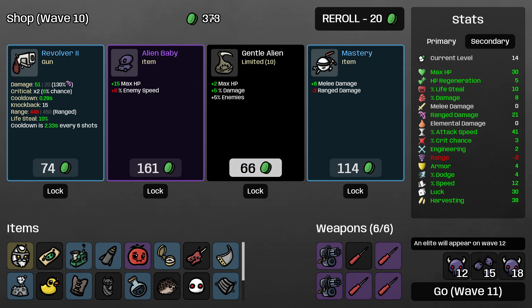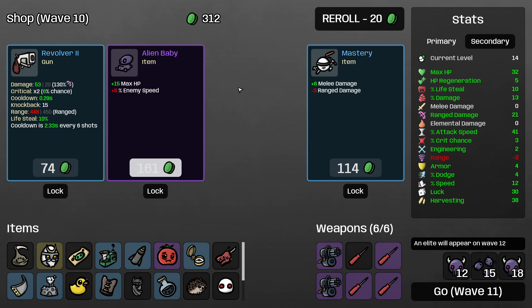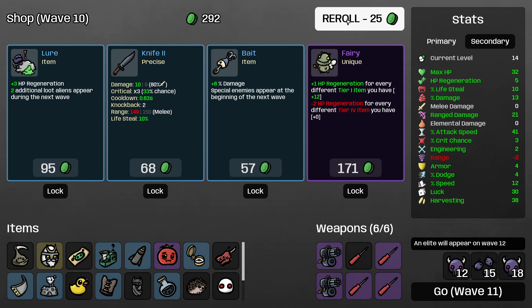I will take Gentle Alien — that's excellent. We need the max HP and we need the percent damage. I'm still going to pass on Alien Baby even though we badly need max HP, because it's so dangerous against elites.